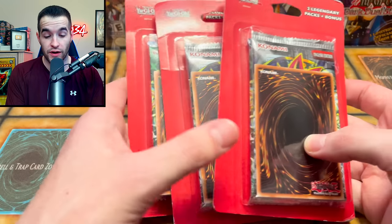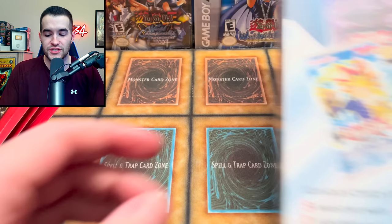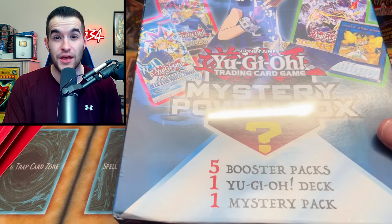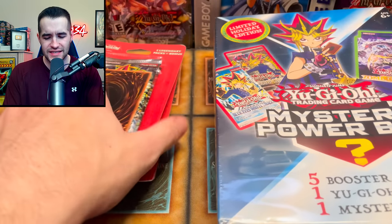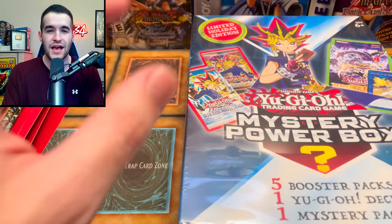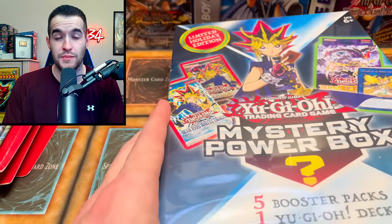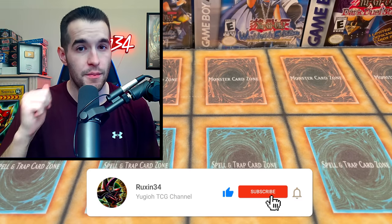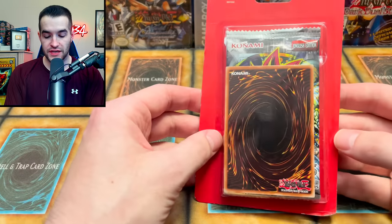Today we're opening a Walmart mystery box versus a Walmart mystery pack. We have three legendary blisters from Walmart or Target — six total packs, three bonus cards. Both of these are very hit or miss; you get amazing cards or you get nothing, so it'll be fun to see which one's better. Before we start, we have a giveaway: Curse of Dragon, original Kribo, and original Delinquent Duo. All you have to do is like this video, be subscribed, and let me know what you think will win. Let's start with the mystery blister packs.